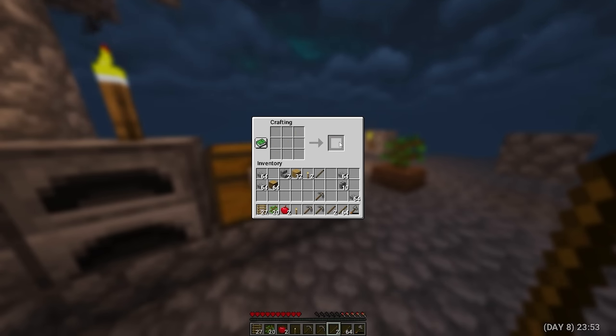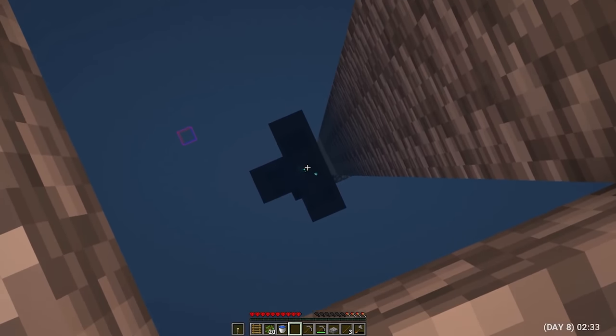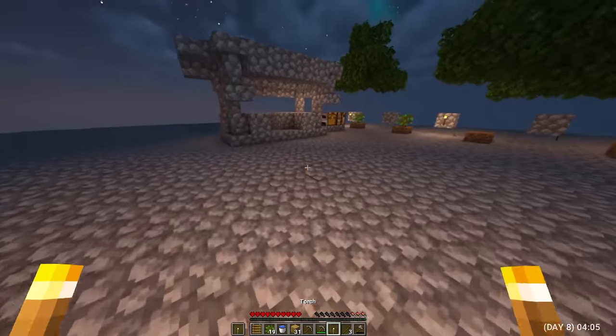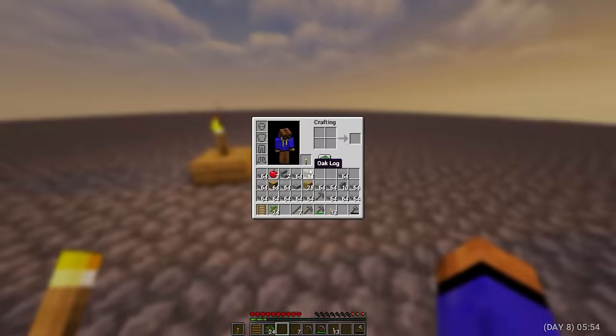There are stairs now, which means the water can be removed. This is the very center of my island, so I put a board and a torch here. What a beautiful dawn. Day 9. New day, which means new things. I went down and continued to build the platform. I have plans to make a mob farm.